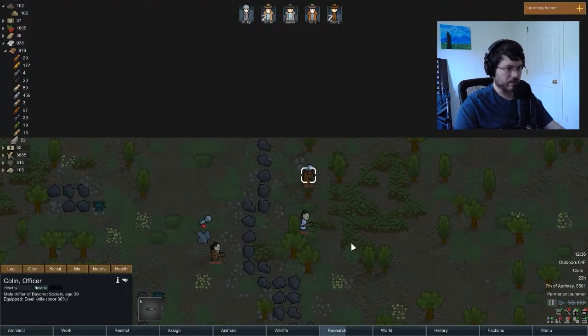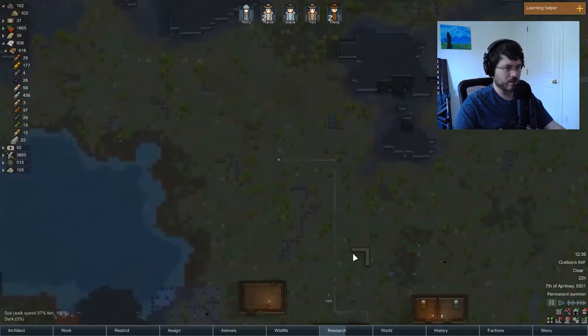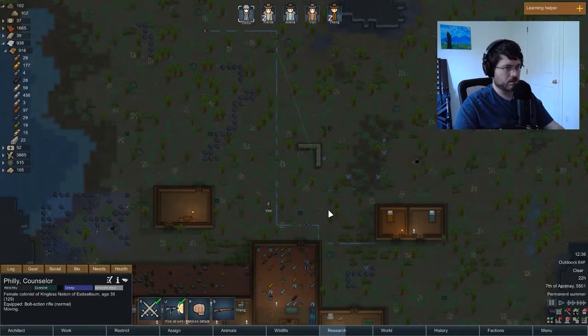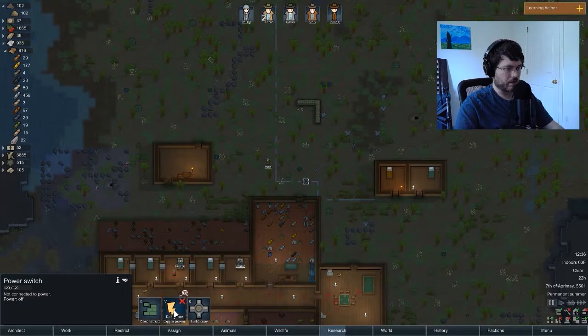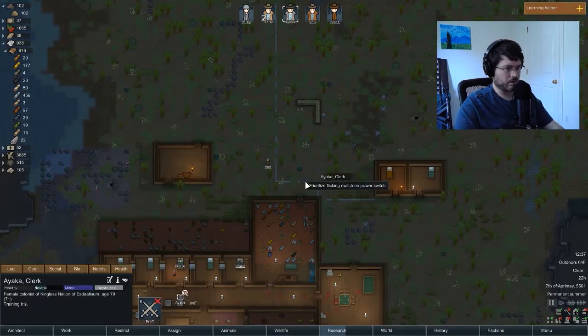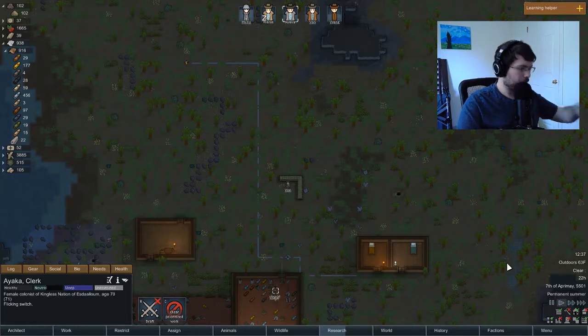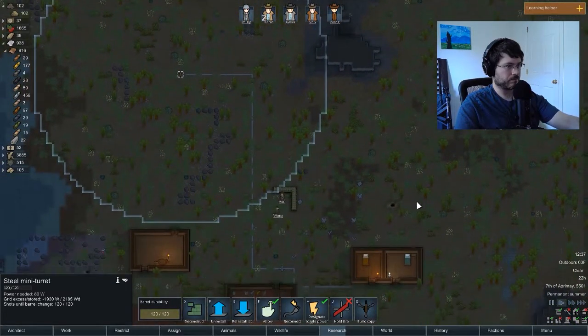We got a raid! They're attacking immediately — just clubs and a knife, not going to be too much trouble. They're going to come down this way and hit our turret. Let's recruit Philly, Vaughn, and Wong, and then let's turn on our turret — we can have Ayaka prioritize turning it on. Let's watch this play out. Get that turret on before they come in range — and it's on.